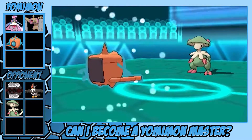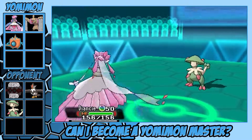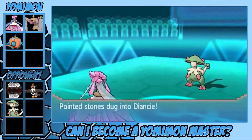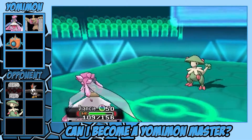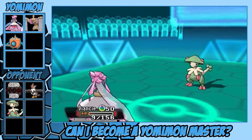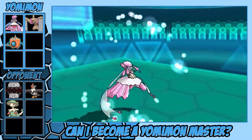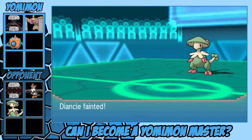Then we go up against Mr. Bane of my existence — his Breloom. Of course I bring out my Diancie because I'm expecting a Spore — that's what Breloom does. But then he's like, no, I know you're going to switch in that girl, so — Bullet Seed. I got hit hard right there and lost my Mega, and I'm like, okay, got to think about this a little bit better.